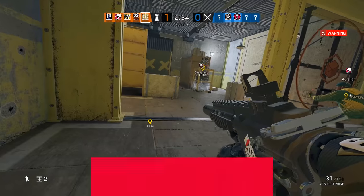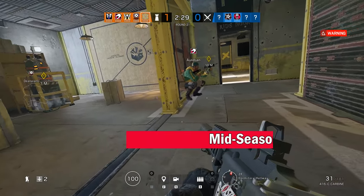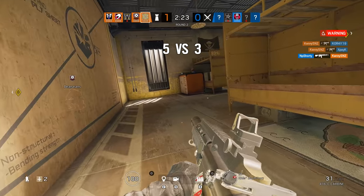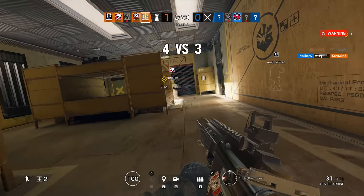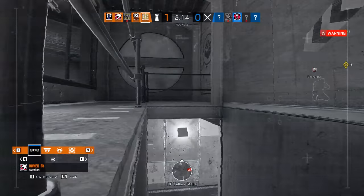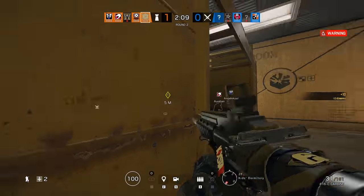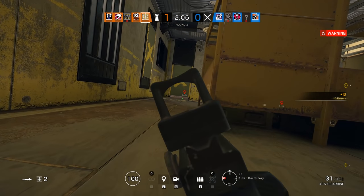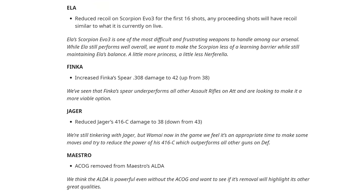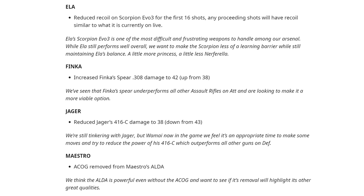Even after the introduction of Wamai as a defender that finally mirrors Jäger's abilities, it appears that the pick rate of good old Jäger is still through the roof. I conducted an in-depth comparison of both operators in a recent video, and I'm surprised that the pick rate hasn't naturally balanced out by itself yet, because while both have their strengths and weaknesses, I think that Wamai is a great alternative. Obviously there's still a problem with Jäger's pick rate, and so to adjust that down a little, his 416C rifle is getting a bit of a damage nerf from 43–21 down to 38–18.